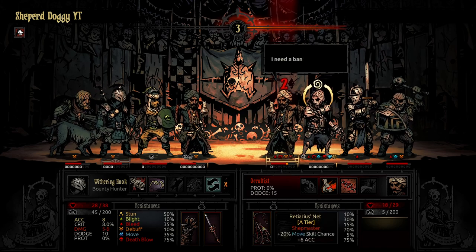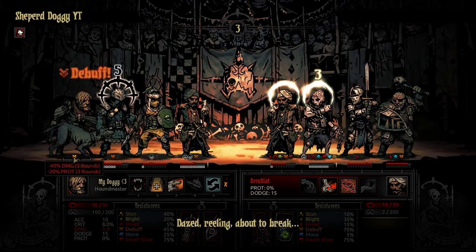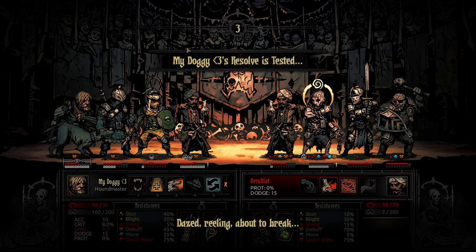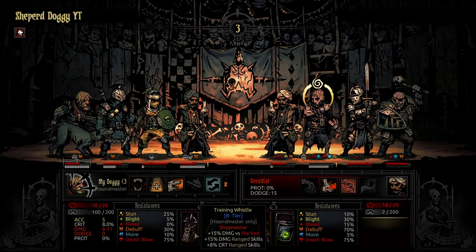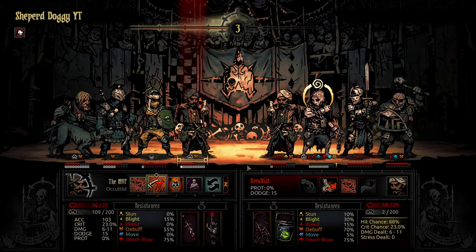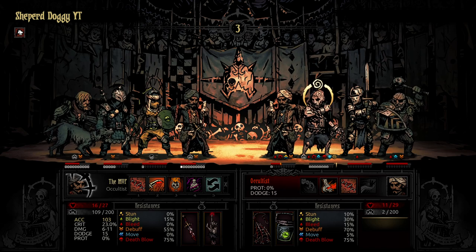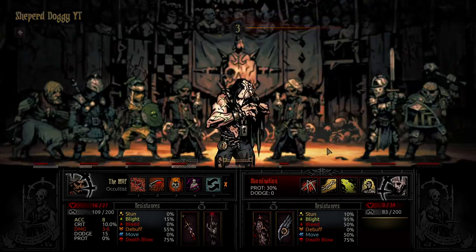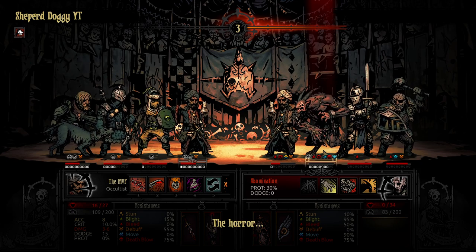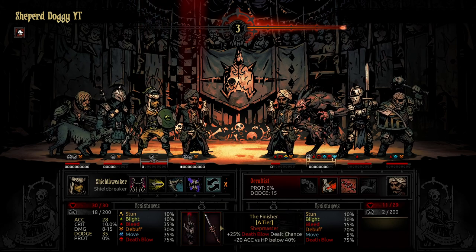Getting the Occultist out of the match is very important — you usually want to get him out early. It's going to be a Weakening Curse on my Doggy, which gets a crit out of it. That's definitely going to be Deflection — Abusive! Plus 20% damage, and that's really going to synchronize with the Training Whistle on Eagle Eye Talisman. Training Whistle is actually kind of insane — it gives you plus 30% damage, believe it or not. So having a Shieldbreaker means you have kind of a stress alternative. We do have Monkey's Paw and the Finisher.